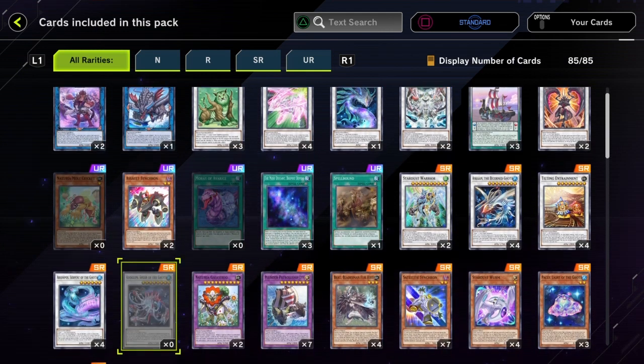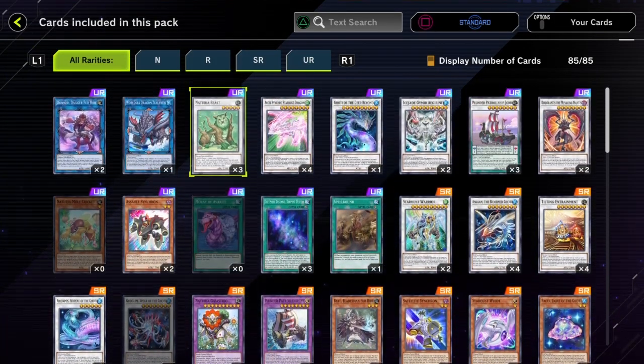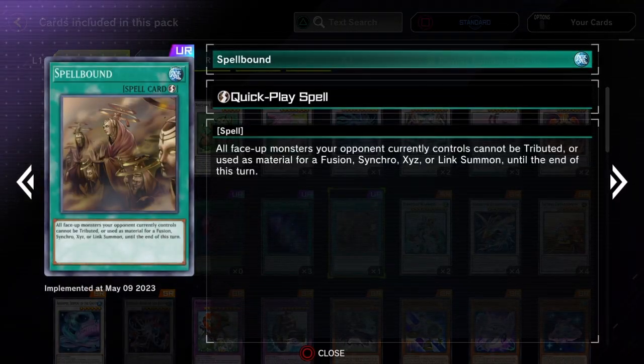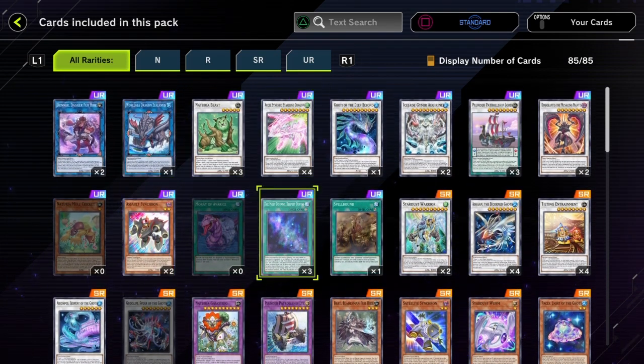I'm still missing a few cards — I still haven't gotten any of the Mole Cricket, but at least I got two Assault Synchrons. Maybe I'll open just one more pack of 10 because I also still didn't get three of a few others. I'll do that off camera but I'll let you know if I get the third Assault Synchron or another copy of Spellbound.